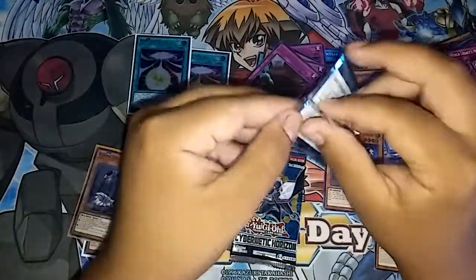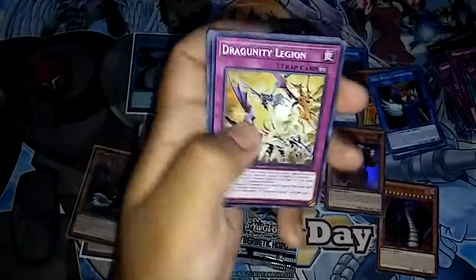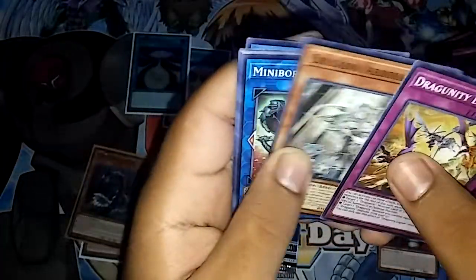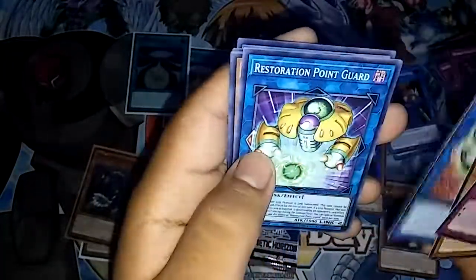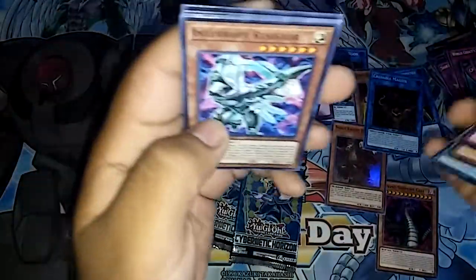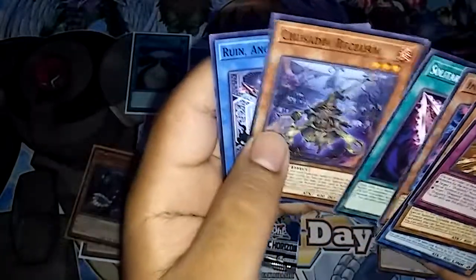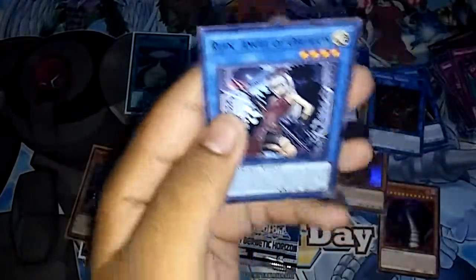And we have three more packs. So we have Dragonity Legion, Crusadia Arborea, Mini Boral Dragon, Restoration Point Guard, Crusadia Magius. We have Interrupt Resistor, Solitary Sword of Poison, Crusadia Reclusia, and Ruined Angel of Oblivion.